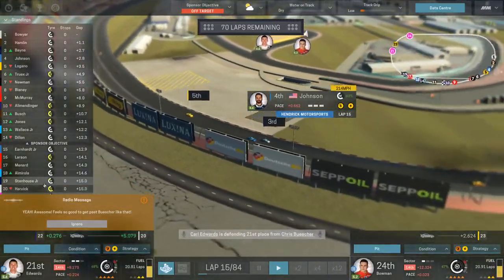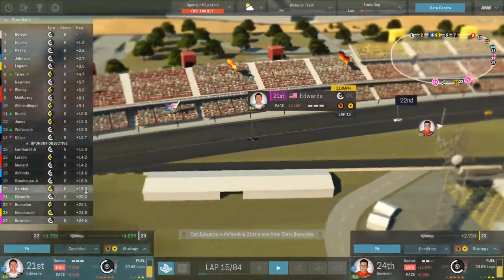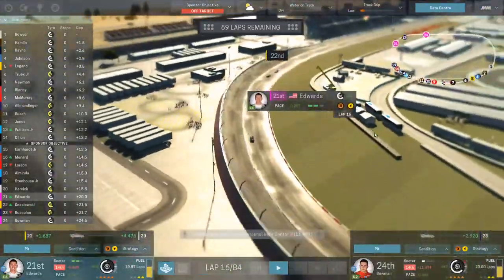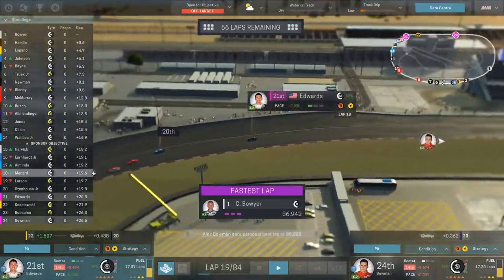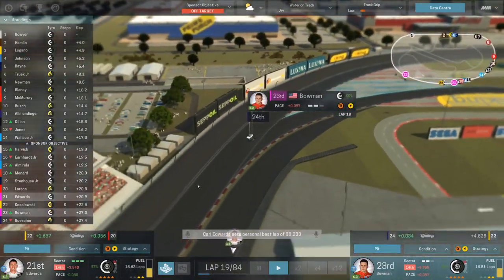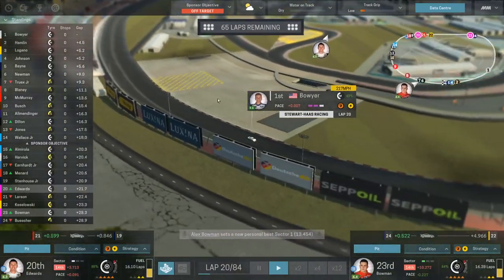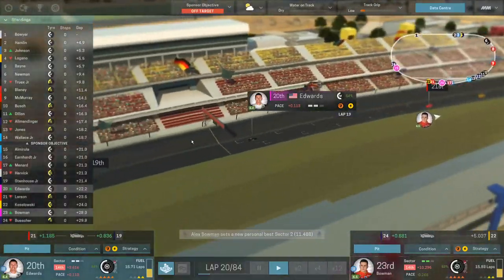Edwards says 'feels good to get past' — he passed Buescher! It's like a two-stop guaranteed now so we kind of have to push. We'll just maintain what we're doing and see what we can do. Bowman is struggling quite hard. We've made it to lap 19 — Edwards closing in on a huge pack of cars. Bowman closing in right on the back of Buescher and he's going to pass him — we are no longer in last place with Bowman. Carl just passed Kyle Larson. Boyer continues the lead with over a four second gap.